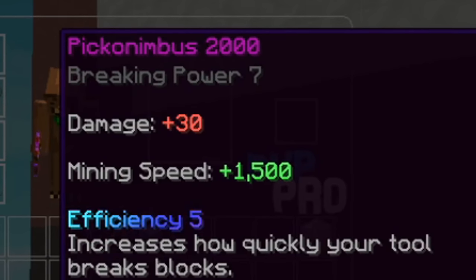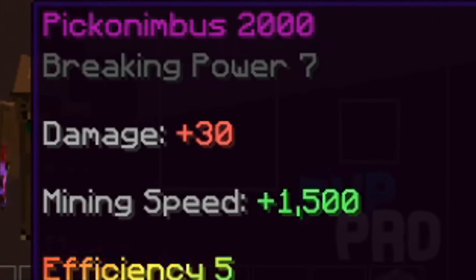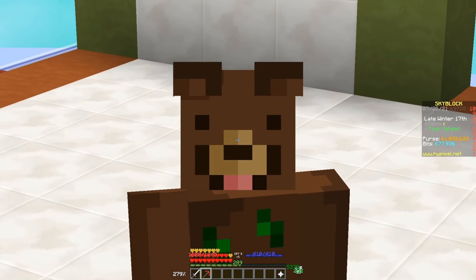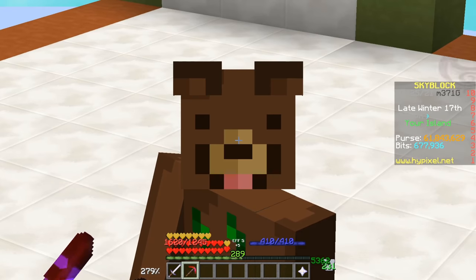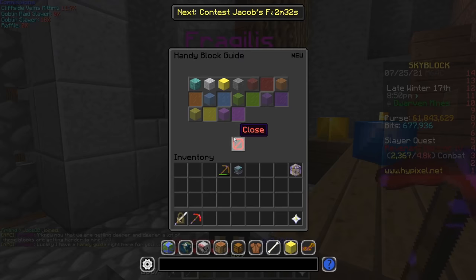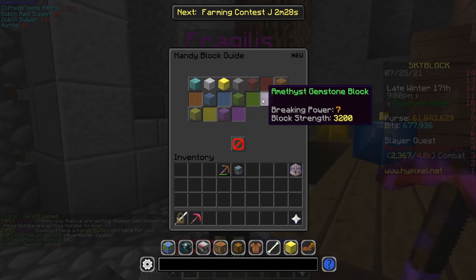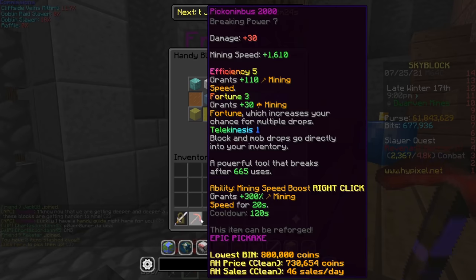The Picnombius 2000 has a breaking power of 7 and a mining speed of 1,500. This pickaxe is pretty cheap — it will cost you about 500,000 up to 800,000 coins, or you can also get it as an epic drop from the Crystal Nucleus. The reason why this pickaxe is outstanding is that you can break most of the gemstones in the Crystal Hollows, as most of them require breaking power of 7.